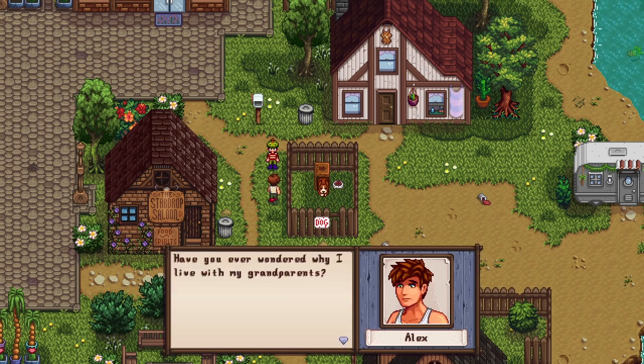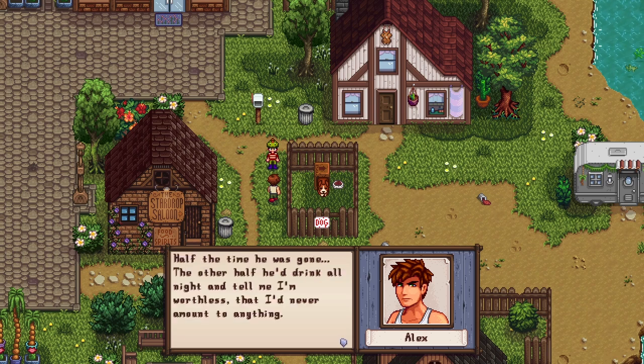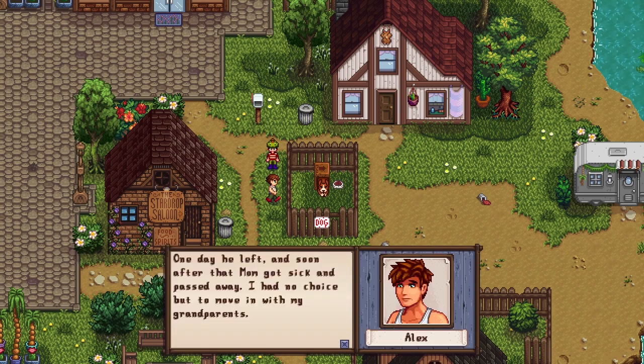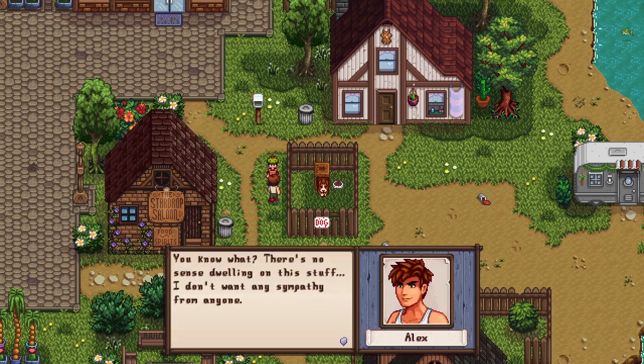Alex says he doesn't usually like to talk about it, but since we've been friends for a while he can trust us. He explains why he lives with his grandparents — his father wasn't a good guy, he'd drink all night and tell Alex he was worthless and would never amount to anything. His father resented him for being young. One day he left, and soon after his mom got sick and passed away, leaving Alex no choice but to move in with his grandparents.